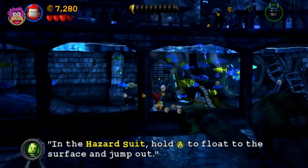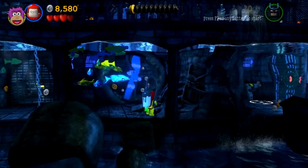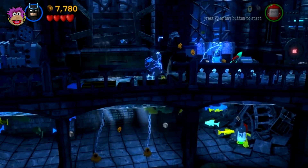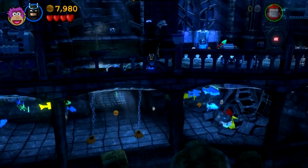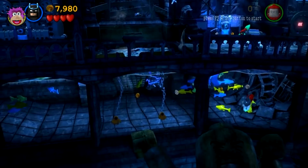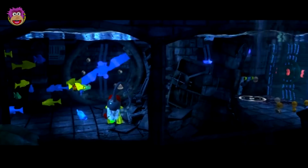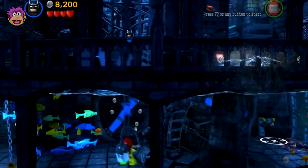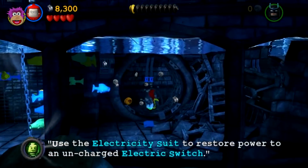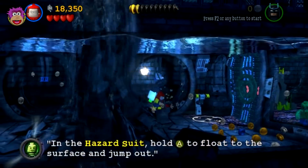Robin goes the other way — that made a little bridge for Batman, and that's as far as we can go, so back to Batman. He turned off the fans, so Robin can go back through. Take that, fans! So that electricity suit can also power up switches as well — it can take power from switches and power up other switches.